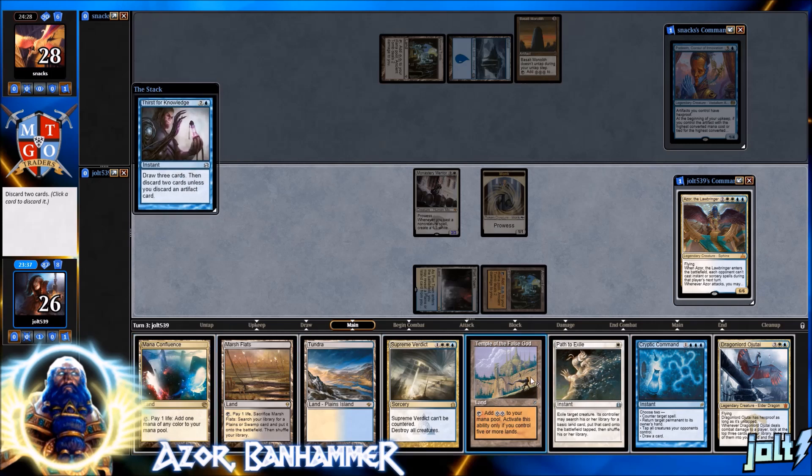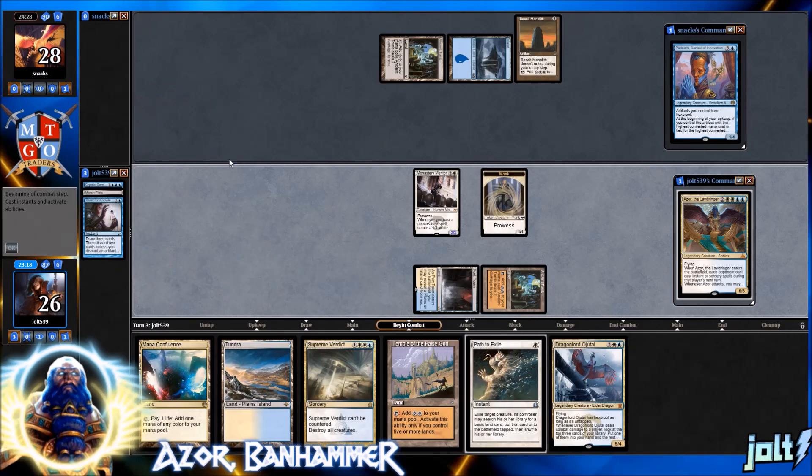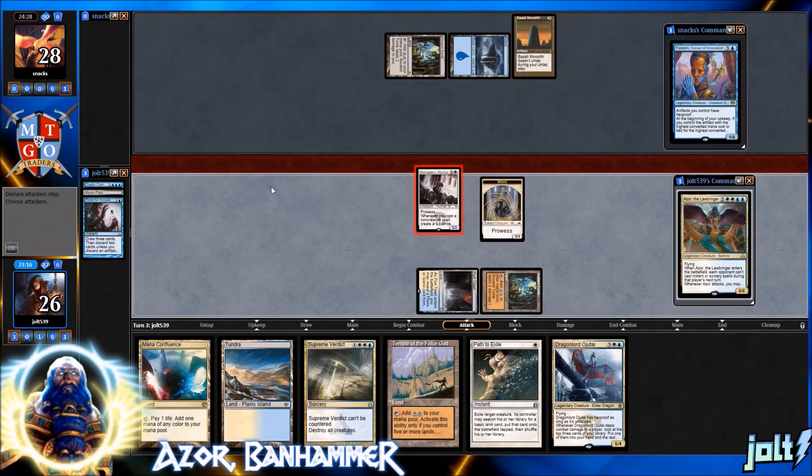Off Thirst for Knowledge — beautiful hand. We've got Wrath of God, Path to Exile... let's get rid of Cryptic Command since we don't have any artifacts, and I really like Dragon Lord Ojutai in this one. Temple of the False God isn't that bad either. Let's get rid of Marsh Flats. Swing in for three, get the monk token, put them down to 25, then pass the turn.